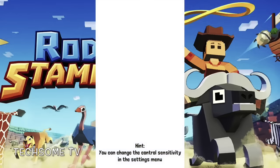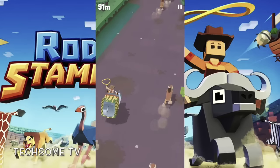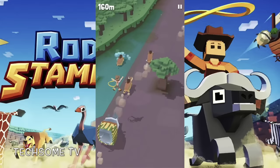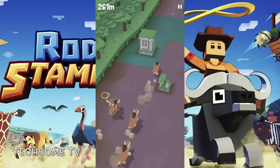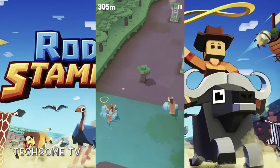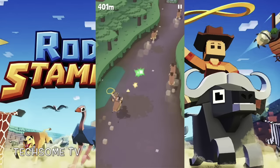We start on the count of three — one, two, and three! So this is a rhino, actually a special rhino which I unlocked because right now I'm having three rhinos. The one I jumped on is a boar — yeah, it's a wild boar.